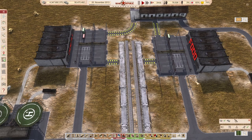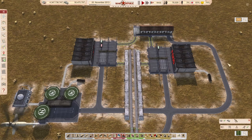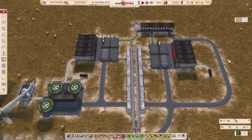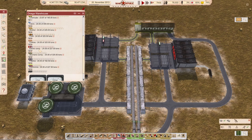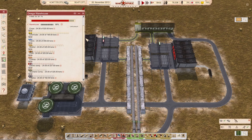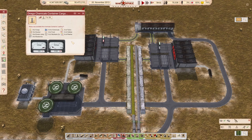I also mentioned it in the container video that I had to make a little setup for this and I will explain to you the setup. This is our warehouse where we are loading every single good that's possible, just to show you that there is a differentiation. We have our container loading facilities and we have the cargo stations where trains can pick up the containers.